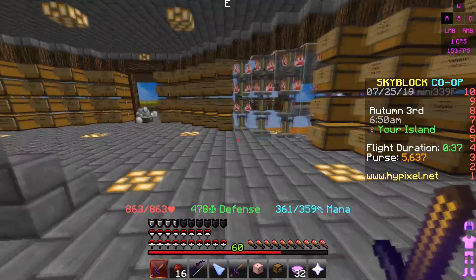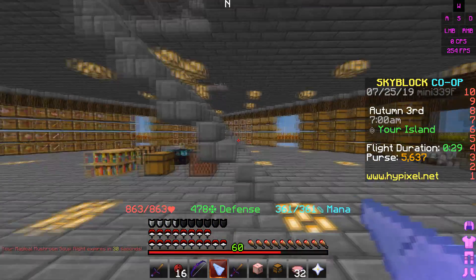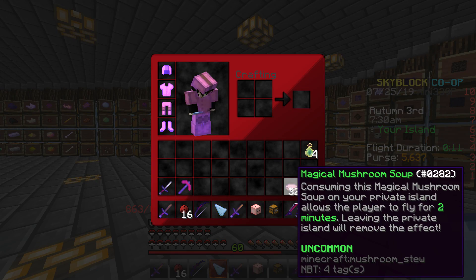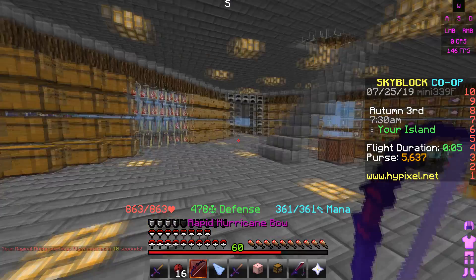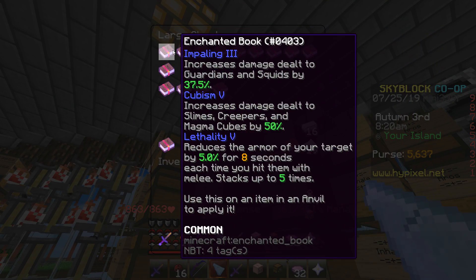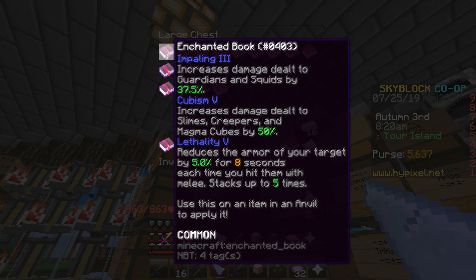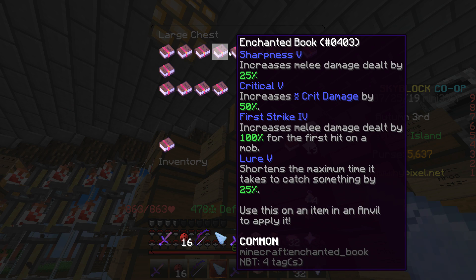I'm not doing an anvil enchant on this because I do not want to risk getting Knockback 2 on it at all. Now it's time to use the titanic bottles and the book enchantments. I need to pay attention because some of these have a lot more enchantments. I want to combine first — I think one of these has Sharp 5, Critical 5, First Strike 5.